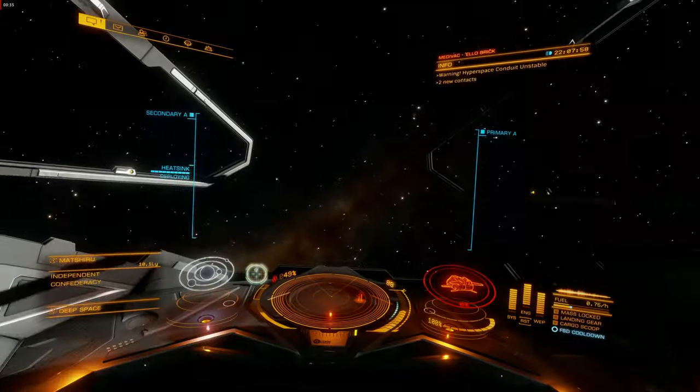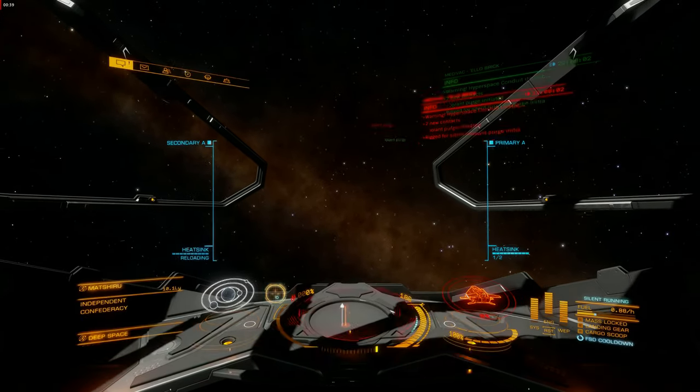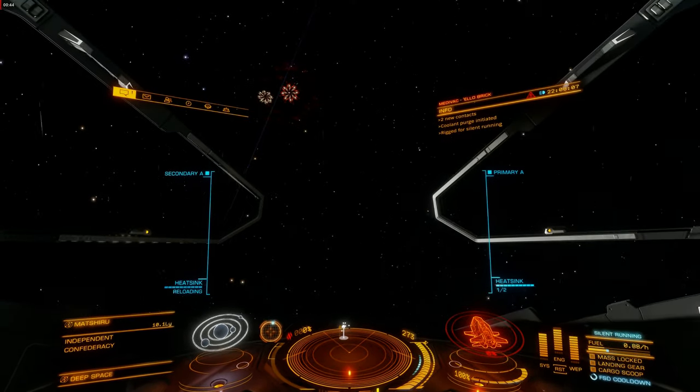As soon as you have control, fire a heatsink and make a boosted turn in to face the Thargoids. As I have no shields, I'm also using Silent Running to help minimise my heat signature.